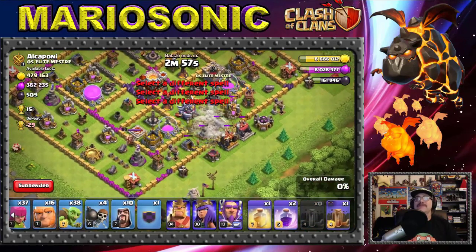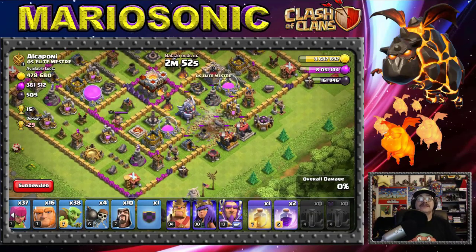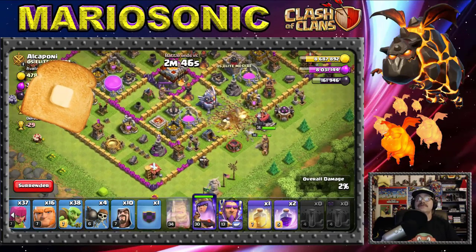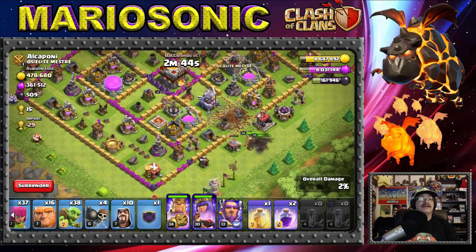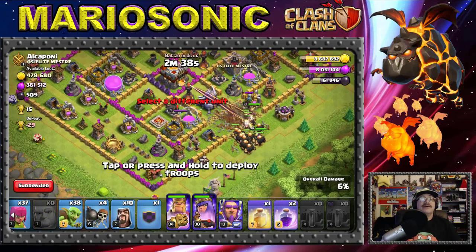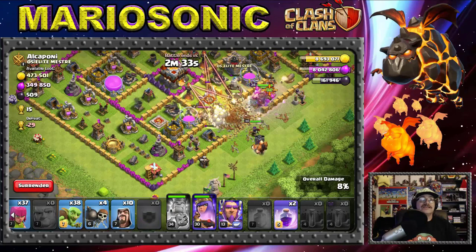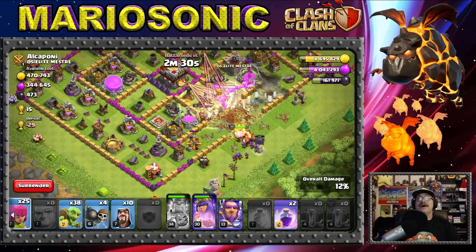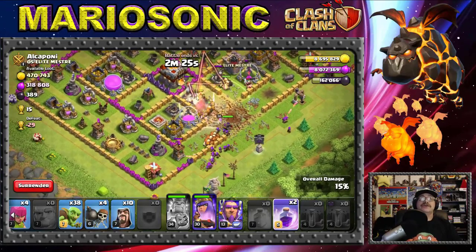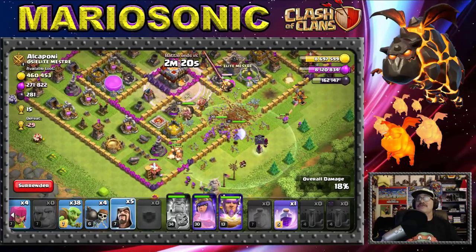We're going to put all the earthquakes right here to get to the Eagle Artillery, because if you don't shut it off right away your troops will be toast. Let's put in the Queen and King, and a bunch of giants. Let's heal these guys up. Here come the archers — we got the Eagle Artillery down, which is really good! Now please take out that Inferno Tower!